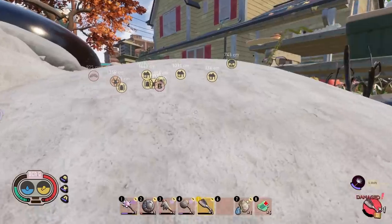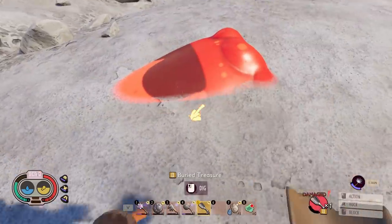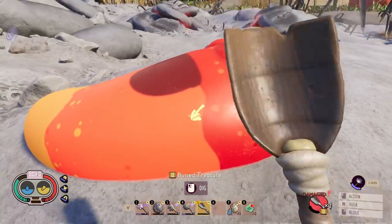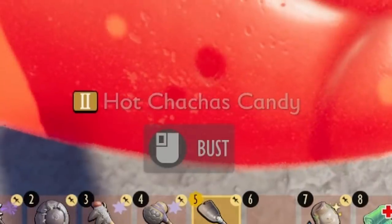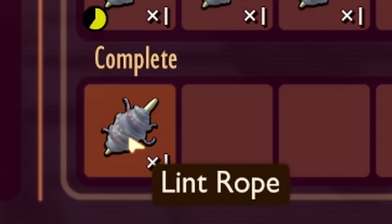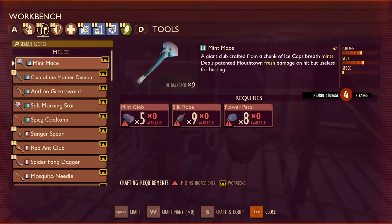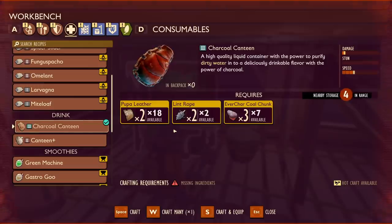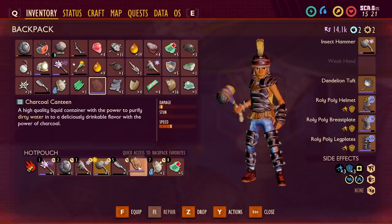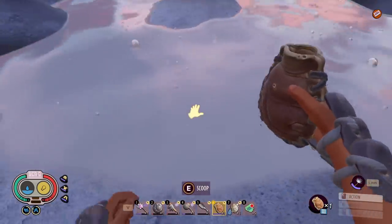That should be enough time for the lint rope. I might as well dig up some buried treasure, hopefully before my shovel breaks. A spicy thing — I forget what these are called. Yeah, the hot cha-chas. And smash, and smash, and smash — we have one. I think I only need one to make the canteens. Oh, I need two. Well, that's fun. But I can make one for me, and then when this is done I'll have another one for Blitz.